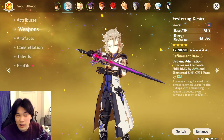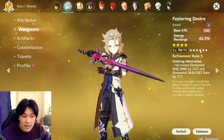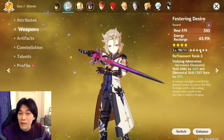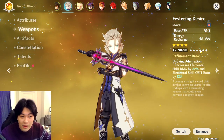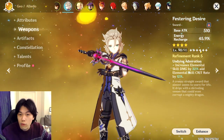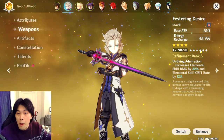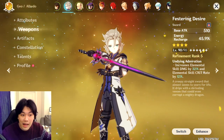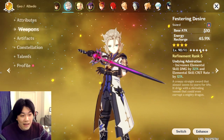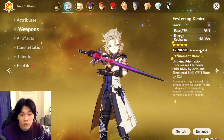First of all, Festering Desire — I've leveled this weapon up to level 90. Whether you own Albedo or not, please do level up this weapon. Festering Desire is one of the best weapons in the game. It currently has a 1.5x boost to leveling up, so you're going to save a lot of resources. You can refine it to rank 5 completely free with no resin cost at all. It's a fantastic gift from miHoYo and it's great not just for Albedo but for loads of other characters.